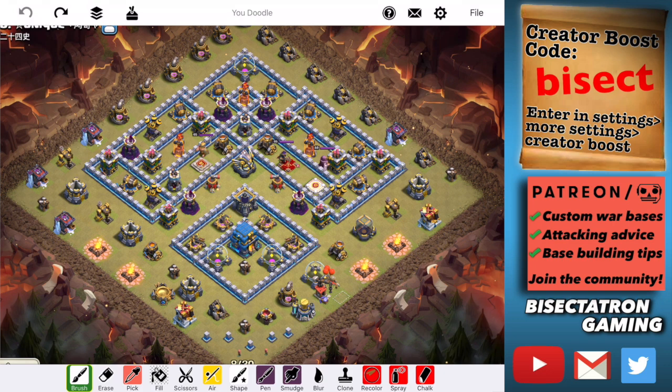E-drags plus Hogs — something I have probably never tried before, to be honest. Let me break down this base. One thing I noticed right away is you have no single Infernos, all multis. In terms of air coverage, you have air defenses here and here. All X-Bows are covering air, but they're very far away, down by the Town Hall. There's going to be Teslas out here, if I remember correctly — at least some of them, maybe one or two in there.